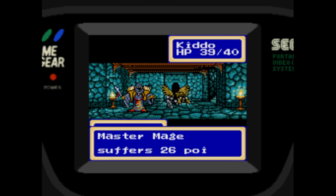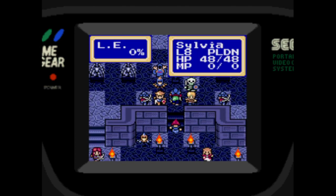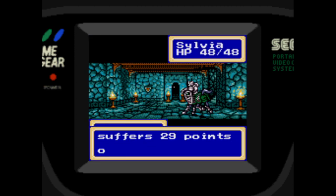Kiddo, who is bigger now — he's no longer a tiny little baby bird, he's a full-size adult bird. And we also gave the Valkyrie to Sylvia, so she's attacking with that.